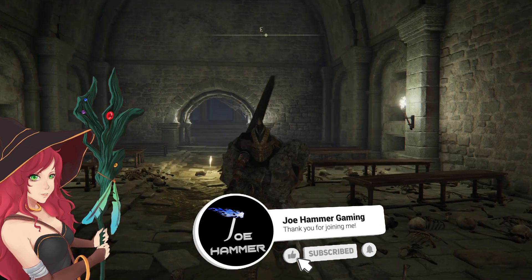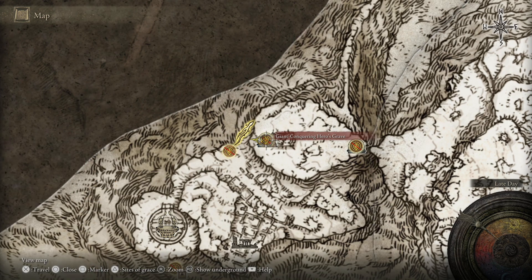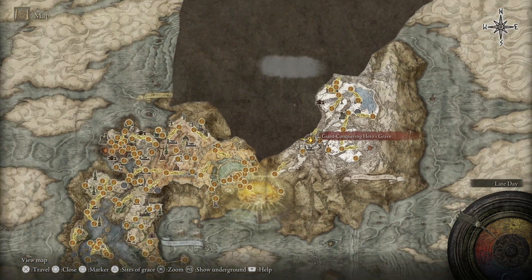I'm going to show you how to get the Giant's Seal. This is tucked away fairly deep in the Giant Conquering Heroes' Grave dungeon. This is fairly late game, and this seal boosts Giant's Fire incantations.